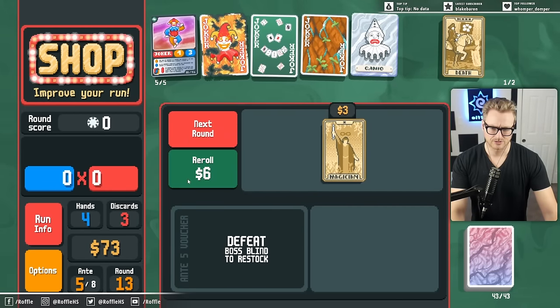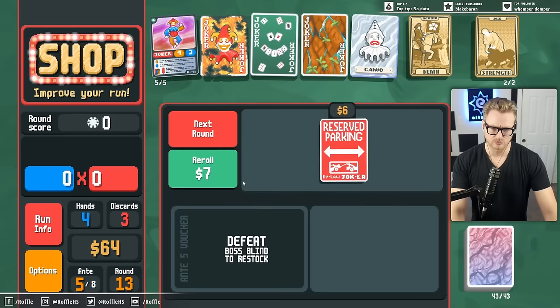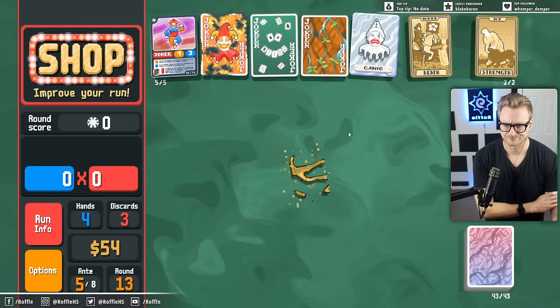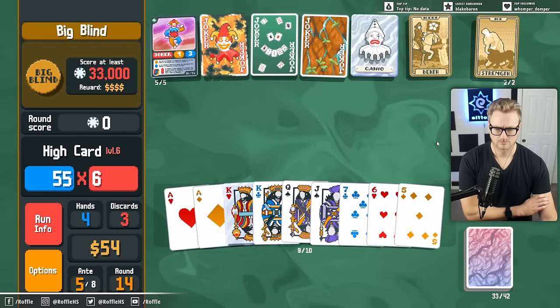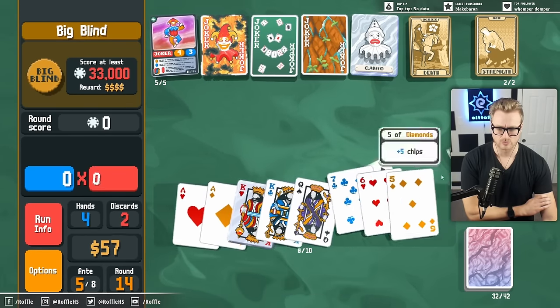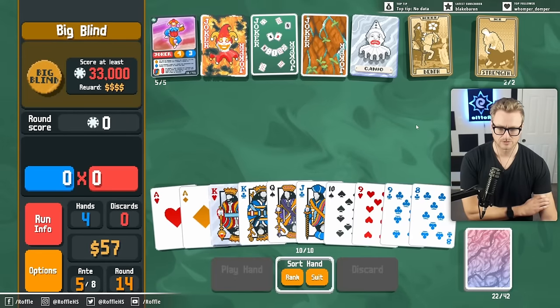Death is pretty good. Could use this on the Steel Queen. We just use this. I just want to look for more Queens here, especially the Steel one.